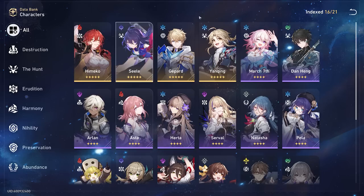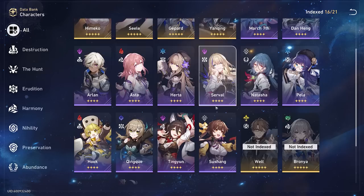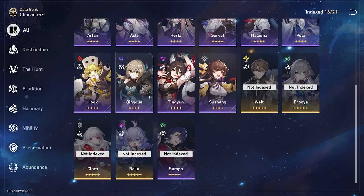As for my characters, I have four five-stars. The only one I really whaled for was Seele. Himiko was lucky. Gepard I got on the very first banner, and Yunqing I got from the standard banner going all the way to pity with free-to-play wishes. I have most four-stars in the game and got very lucky on the standard banner — I secured Shushang, Tingyun, Qingque, Arlecchino, and even got a couple of eidolons. The only four-star I'm missing is Sampo, who I've heard is crazy in the simulated universe.